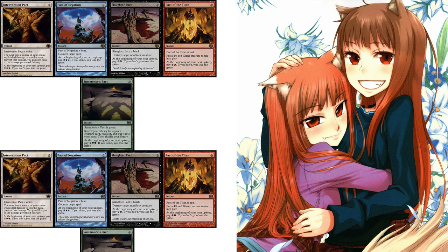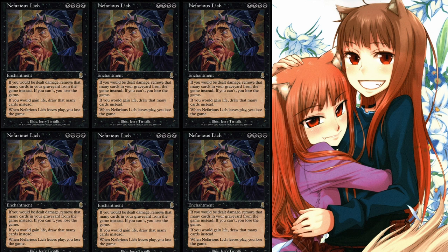Definitely a core component of losing the game would be the Pacts. Next we have Nefarious Lich — quadruple black — which does something interesting. It's an enchantment: if you would be dealt damage, remove that many cards from your graveyard from the game instead; if you can't, you lose the game. When you gain life, you draw that many cards instead. Whenever it leaves play, you lose the game. Life gain is extremely easy now, and combining it with Necropotence will make it quite easy to go off and draw a ton of cards.